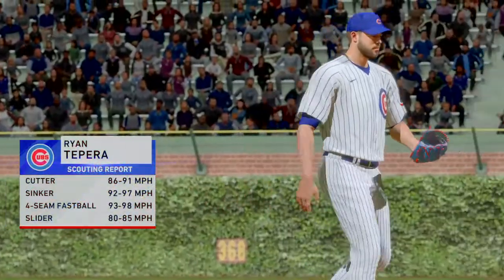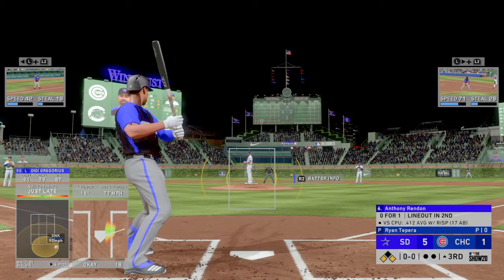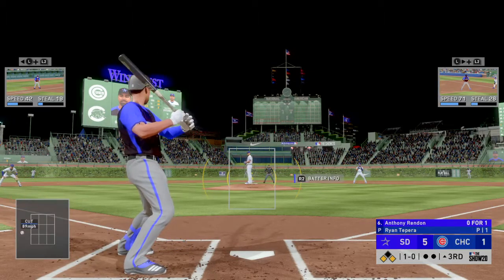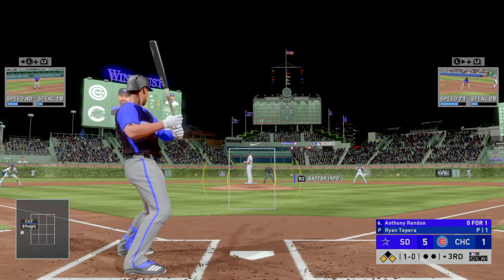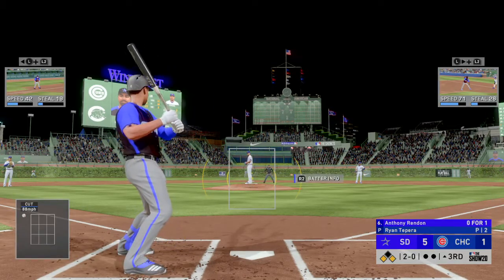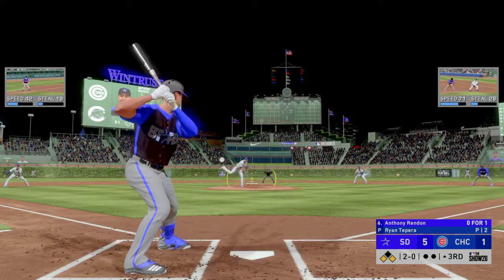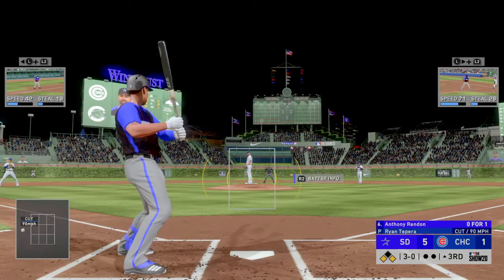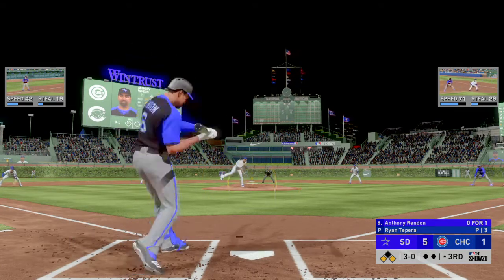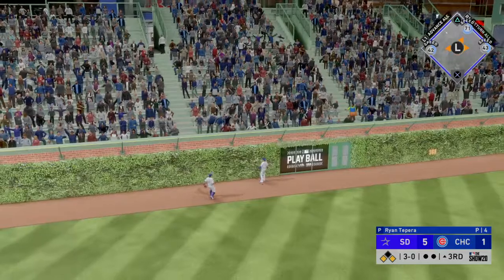Ryan Tepera comes on now in an awfully difficult situation as there are two on here with nobody out. In now is Anthony Rendon. The first pitch to him runs a bit inside for ball one — runners at the corners now. Two balls and no strikes to Anthony Rendon. A time to start making some quality pitches — he finds himself in a tough spot behind in the count with guys on base. Too tight with that one, 3-0. Waiting next — there's Christian Jelic. A swing and a drive sent out toward the gap. Back goes Almora — that's in the basket. A home run.